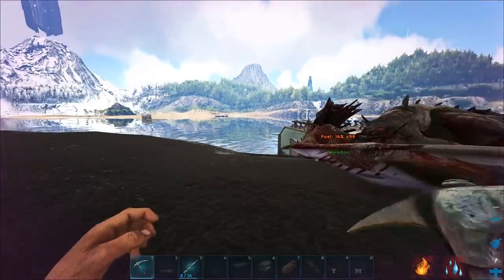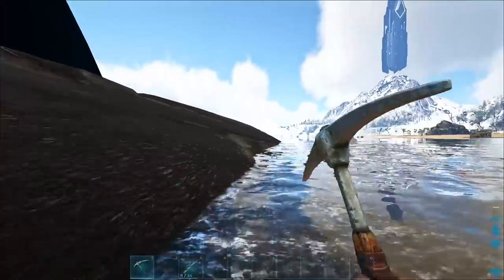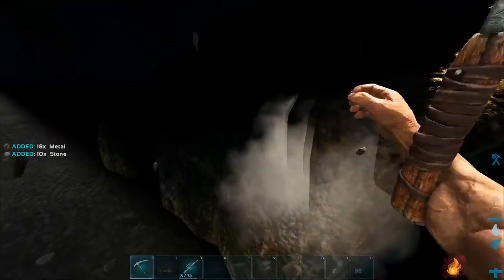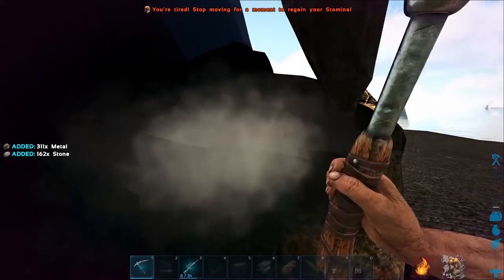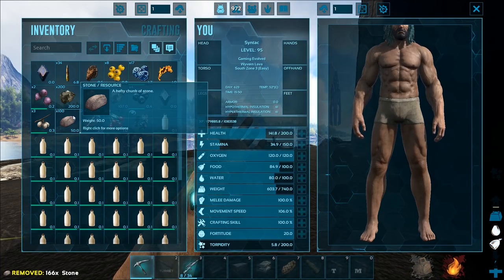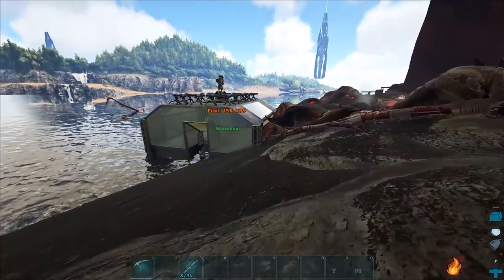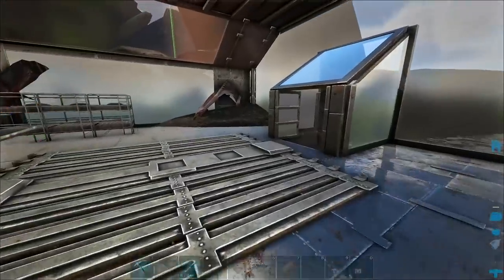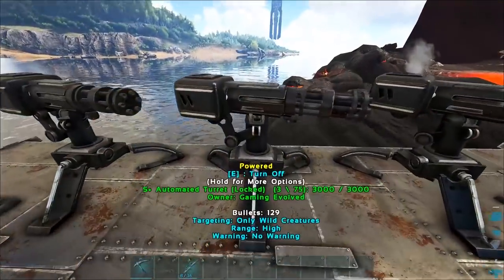That's probably gonna be it for today. This is so cool — I'm gonna need to keep collecting metal to keep up on all the bullets. I want to have quite a few ready for whenever we need it. I did actually go through all the settings on the turret between clips — it's set to only target wyverns, alpha wyverns, and then all the other alphas. I didn't include alpha megalodon actually, I should probably do that. I'm not gonna be able to carry all this metal.